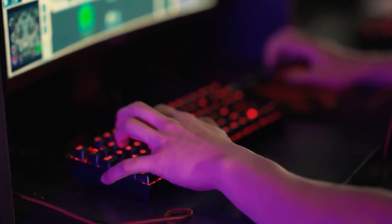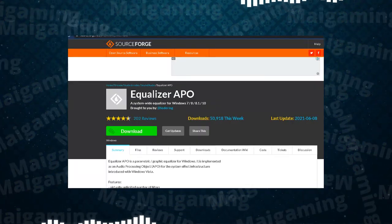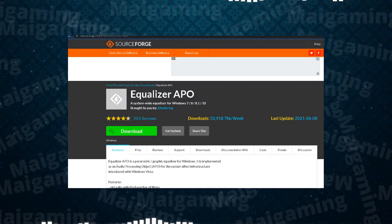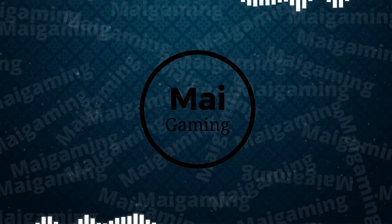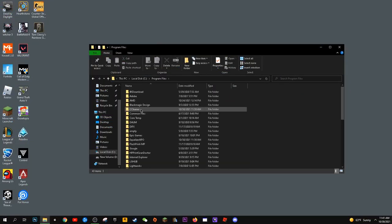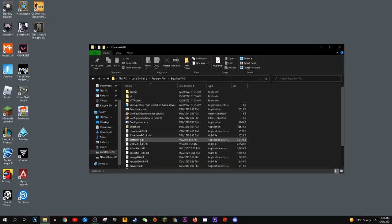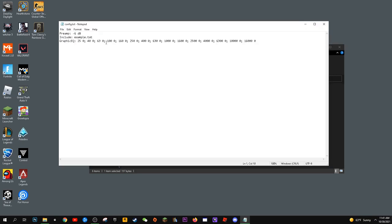My last tip is for advanced users who want to tweak the equalization of the audio. Download EqualizerAPO from their website or the link below. Install the app, choose your audio device, and restart your PC. After that, go to your file explorer, Program Files, EqualizerAPO, then config.txt, and change negative 6 decibels to 6 decibels. Your sounds should now be equalized.